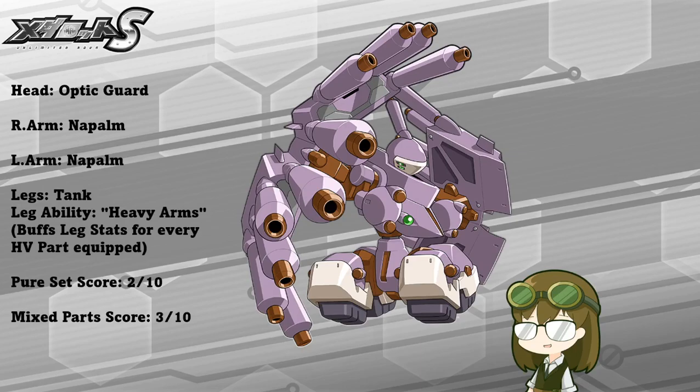The leg ability on his legs, however, is a little bit of a saving grace in the fact that it buffs leg stats — in particular HP, if I recall correctly — for every heavy part equipped. So in this case, because Warheadly is triple heavy, meaning all three of his equipped parts are heavy parts, he's going to be rather tanky and hard to kill quickly. However, for every part that breaks, he's going to be losing a little bit of that extra buff, which is going to honestly hurt him more than benefit him.